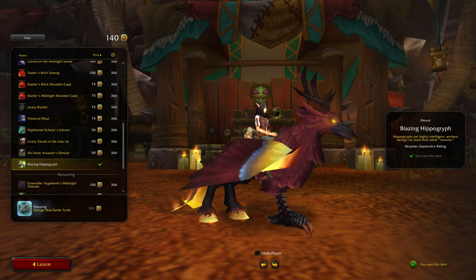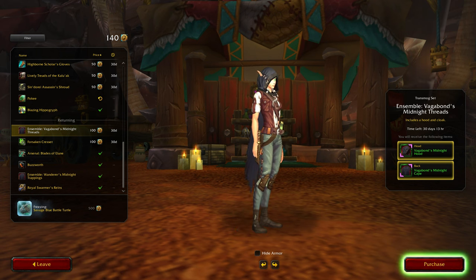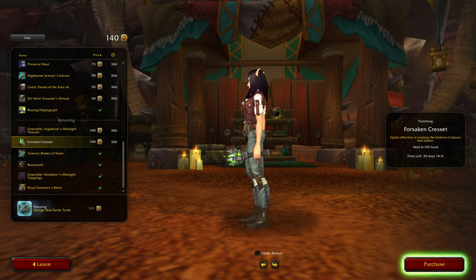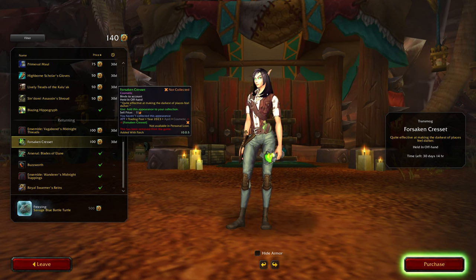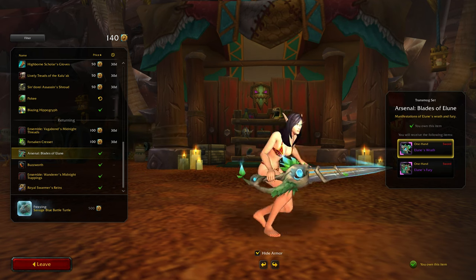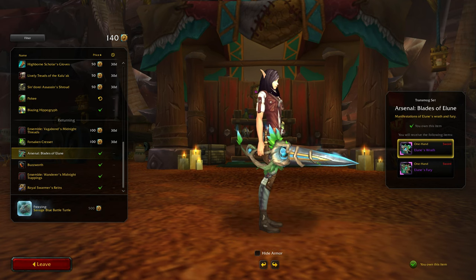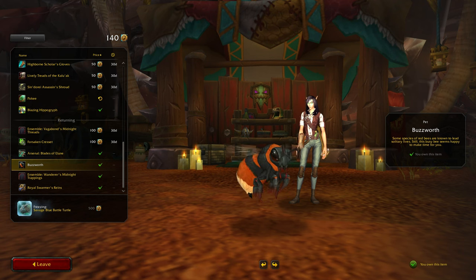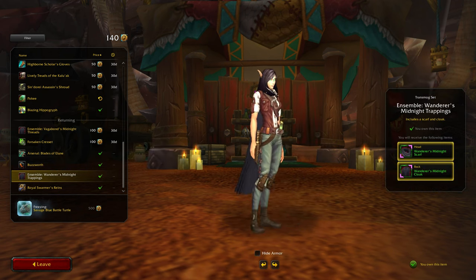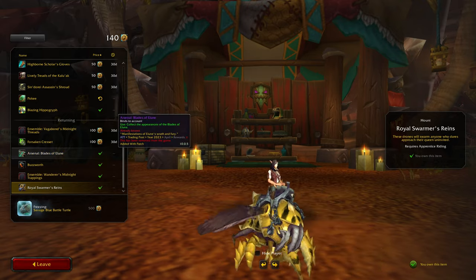I remember that looking different. Oh, here we go — only a couple of new returning things that I don't have. Vagabond's Midnight Threads. Forsaken Crescent — I don't mind that, but do I really need another torch? Probably not. Will I buy it eventually? Yes, probably. And the returning items that I have bought — that does look cool. I can't tell you the prices because I've already bought them. Here's a returning pet. Wanderer's Midnight Trappings. Another mount — Royal Swarmer's Reigns. I'm happy with my first purchase.